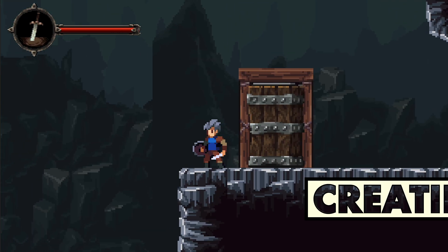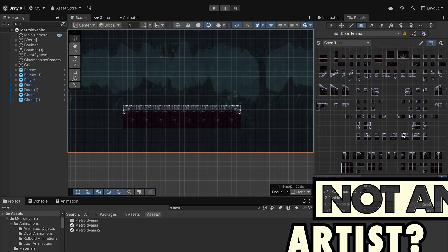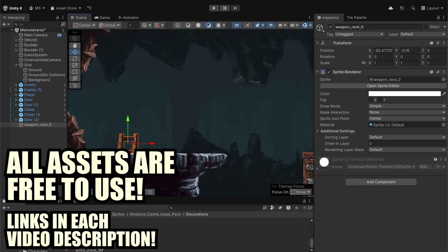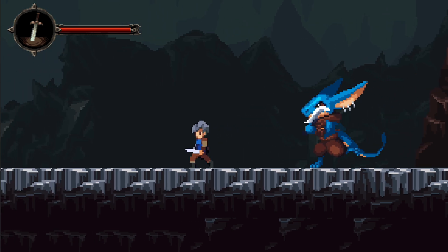We'll start small, creating a beginner-friendly player controller that includes walking, running, jumping, and crouching. Using Unity's tile mapping system, we'll build levels and explore some cool tips for bringing our world to life visually. Along the way, we'll also explore Unity's CineMachine camera package to give us extra control over how we present our levels to the player.